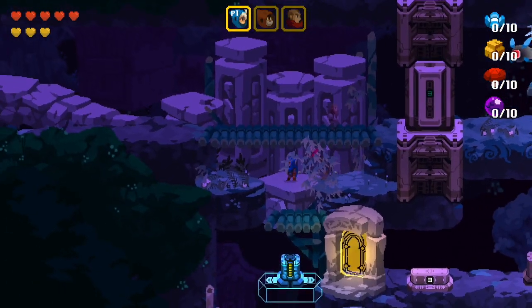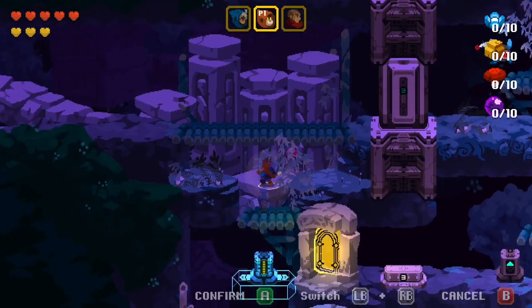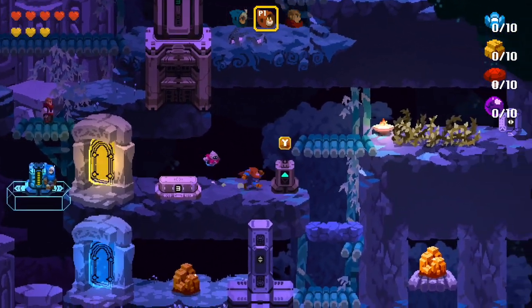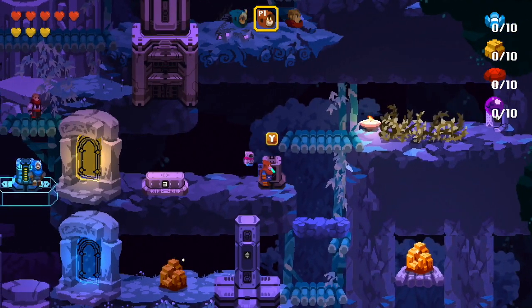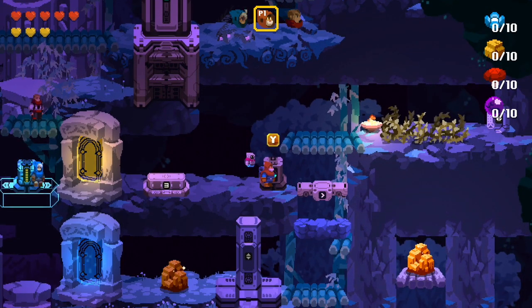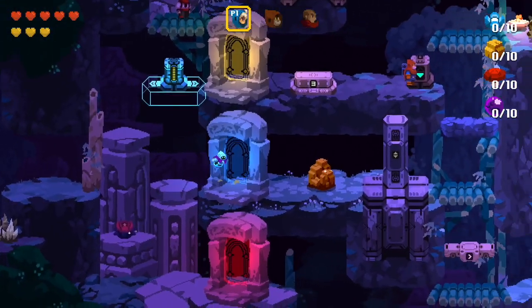In many ways, these platforming sections of Aegis Defenders reminded me a lot of the classic title The Lost Vikings, where certain characters could only access certain areas, making switching between them on the fly a key dynamic. Although this platforming acts as a contrast to the frantic tower defense climax of each level, they also act as a resource-gathering opportunity.